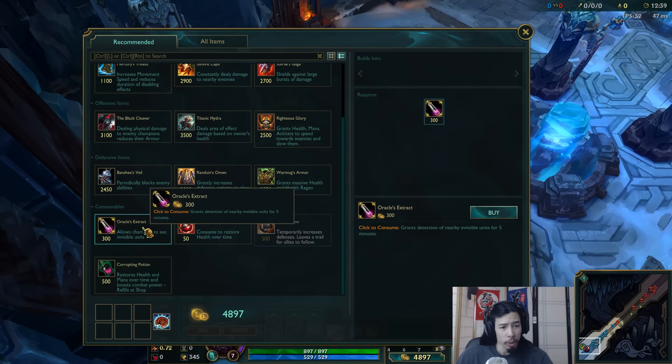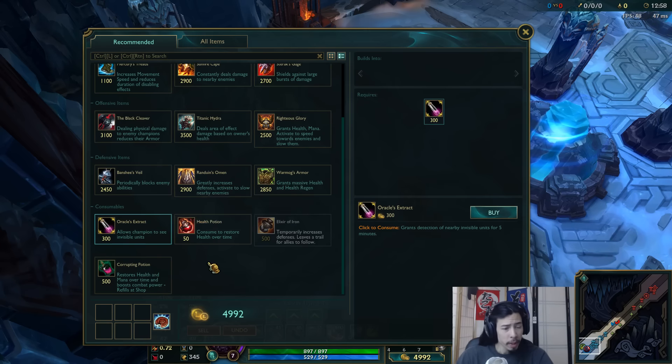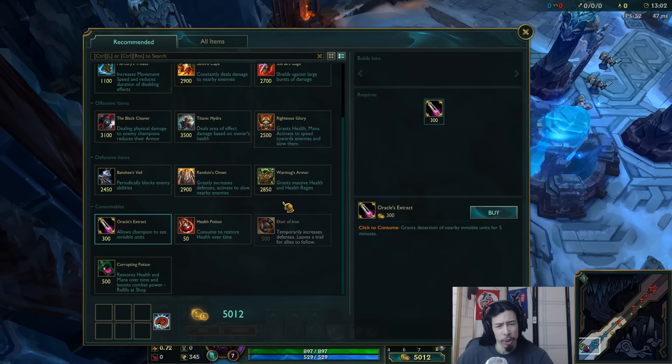Also, Oracle's Elixir — or Oracle's Extract, whatever you want to call it — this thing now persists through death. If I recall correctly, on the old ARAM, if you died it would disappear. It also attracts people with that red shadow thing, like the Trinket does. Less annoying to face Teemos on this map now, I imagine.